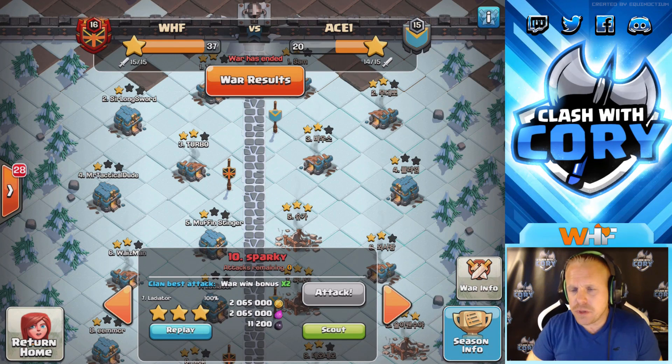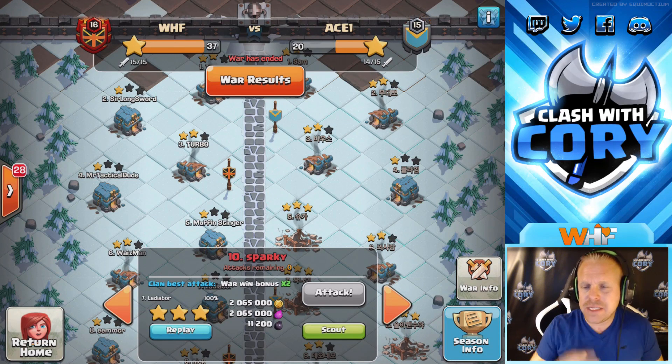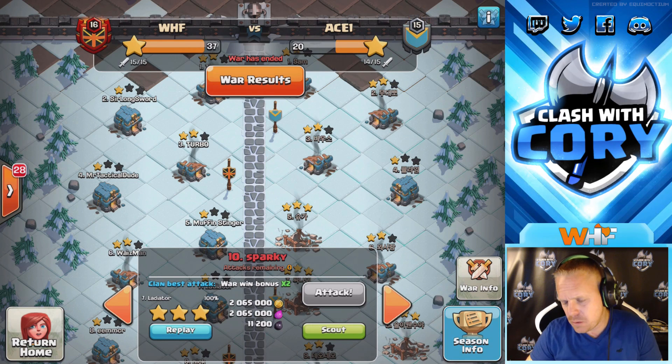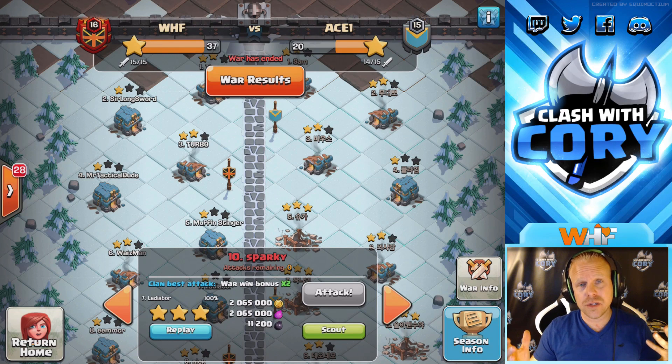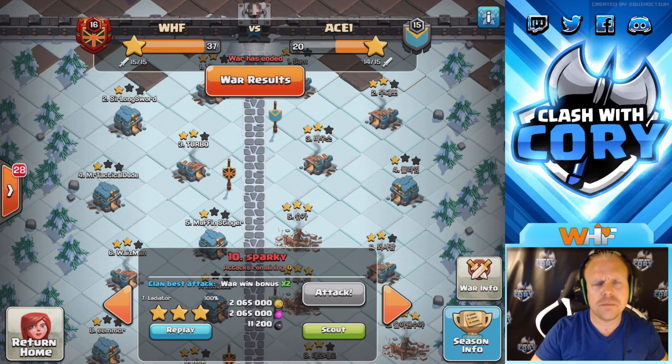Hey guys, welcome back to Clash with Cory. Today I've got three town hall 12 triples to show you from WHF's recent season of the clan war leagues. I'm going to show you a queen charge miner attack, a wrecker lalo 12v12 triple, and another drag bat town hall 12 triple, because we're still seeing them a lot. Bat spells are not useless — this is still working, you just got to plan a little better. Let's get into these 12v12 triples right now.